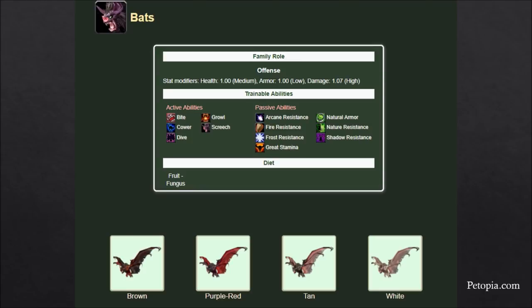First up is Bats. Petopia designates bats as an offensive family type. The stat modifiers work like this: one means it's not modified at all — it's a coefficient, so one times the base stats means it's unmodified. Bats have a damage coefficient of 1.07, meaning they do 1.07 times more DPS than base, which is why the family is considered offensive. The family abilities are Bite — which does burst damage but has a cooldown — Screech, which reduces the damage targets deal, and Dive, which is a sprint increasing movement speed by up to 70%.